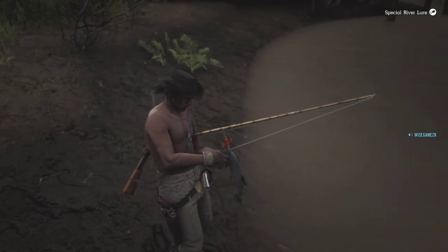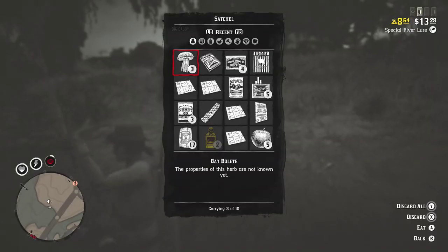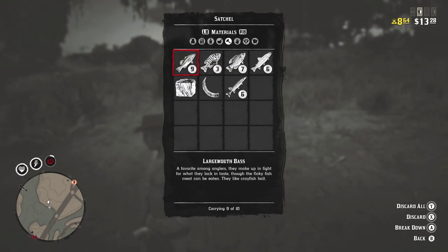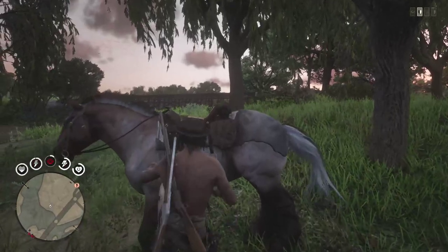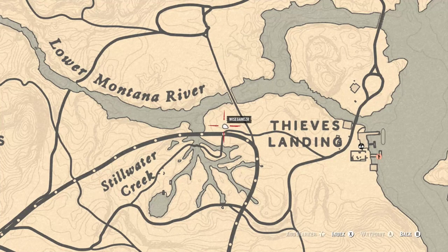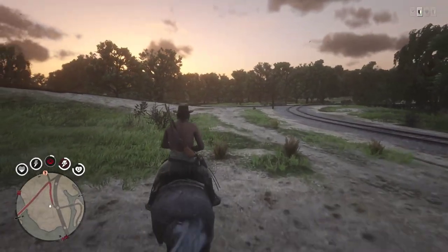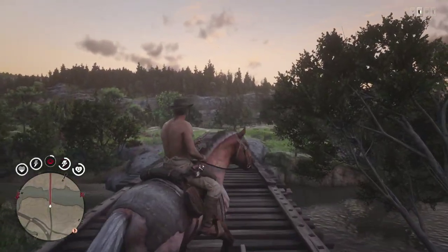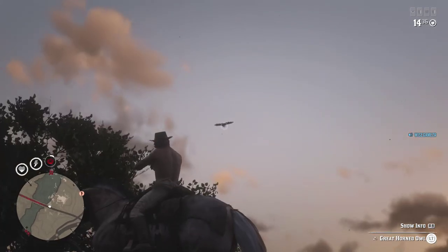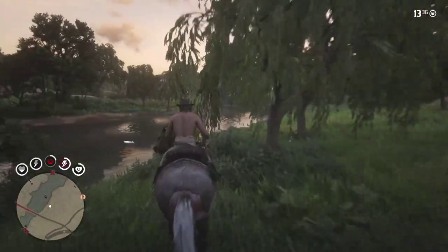All right guys, I'm just gonna go sell these fish and show you guys how much money we made - probably going to have 10. Let me see how many I have. One more bass and I need four more trout - but that's fine. The nearest butcher is gonna be in Blackwater right over here which is not too far. Let's head over there - hunt, do whatever you guys got to do on the way.